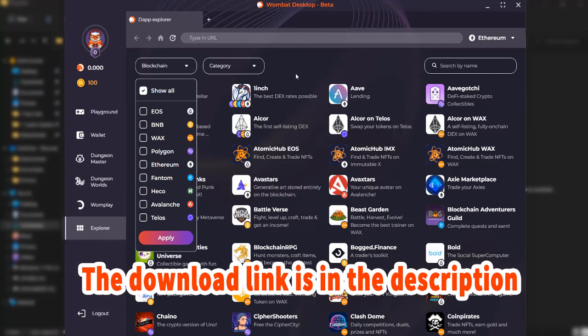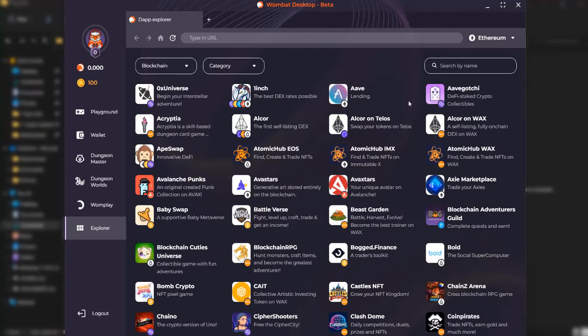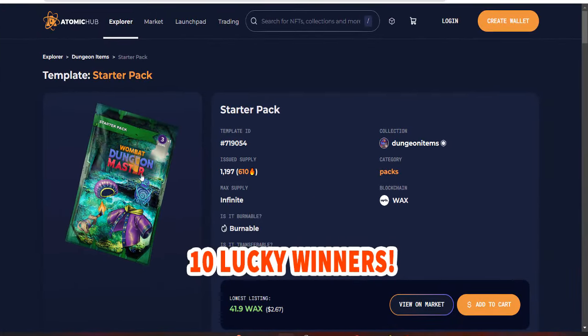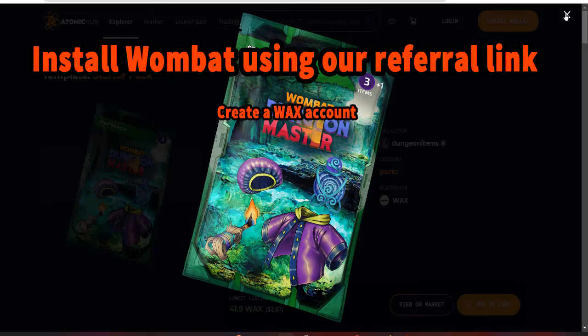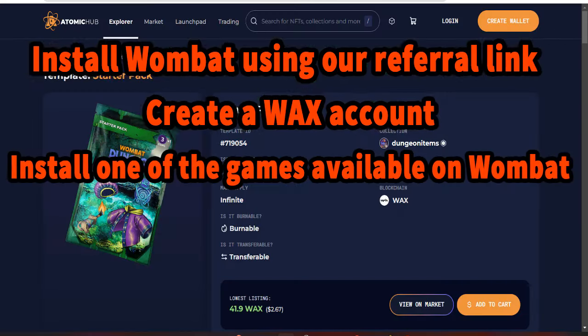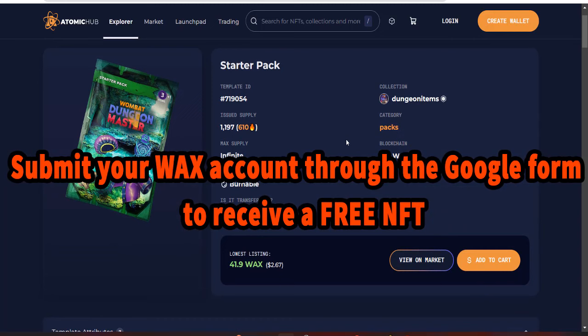Finally, we have the Explorer section where you can find all the games in one place. You can filter games using blockchain filters or search for your desired game in the search box. And now for the special announcement — we're giving away NFT starter packs to 10 lucky winners! To be eligible, simply install Wombat using our referral link, create a WAX account, and install one of the games available on Wombat. Don't miss this opportunity to kick-start your crypto gaming journey with some fantastic NFT rewards.